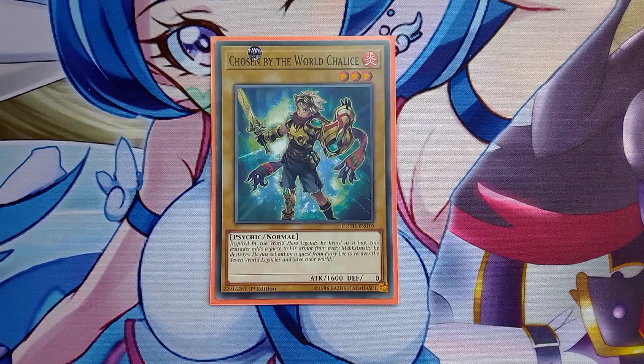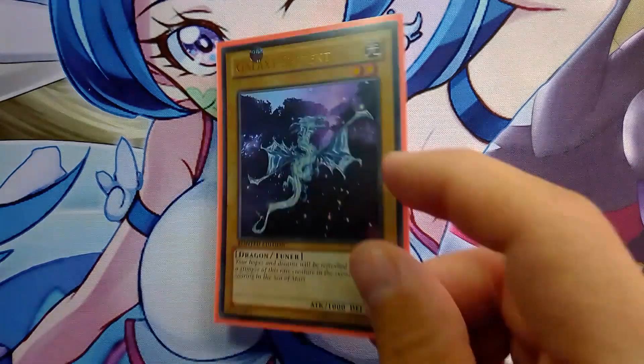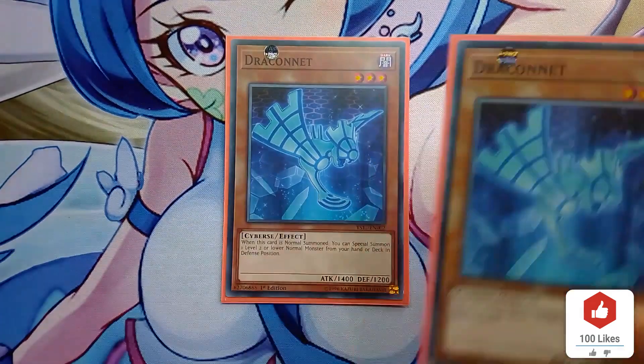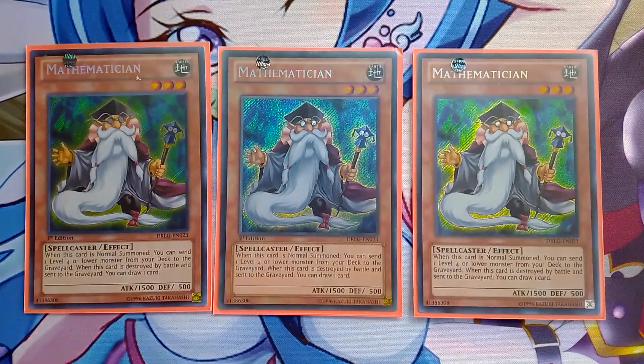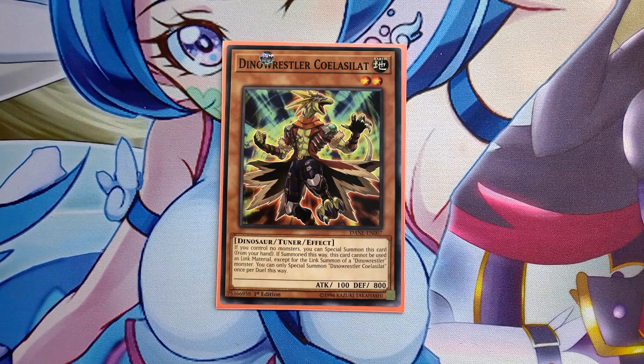Now for normal summons - playing three Draconet with one Galaxy Serpent. You need to summon your Miko as fast as possible, so any monster that can get you to a level five synchro is how you usually want to start. The next option is Mathematician - you send Carbonedon with it and special summon Dino Wrestler Koalacancer. This card can also be summoned from your hand if you have no monsters - it's the level two tuner dinosaur most optimal for this deck. Even if you draw it, you can special summon it. Mathematician is another good normal summon. I don't run Oviraptor because it forces a level one to make your Ib, but Koalacancer is better since you can special summon it as an extender if you control monsters.